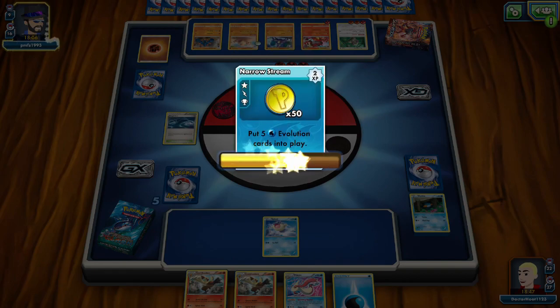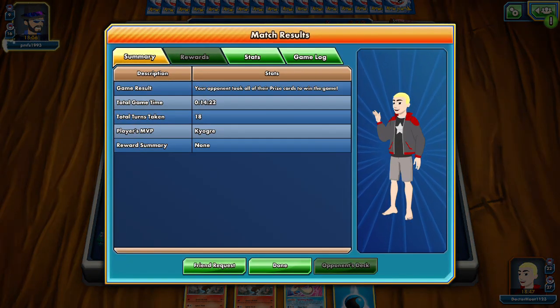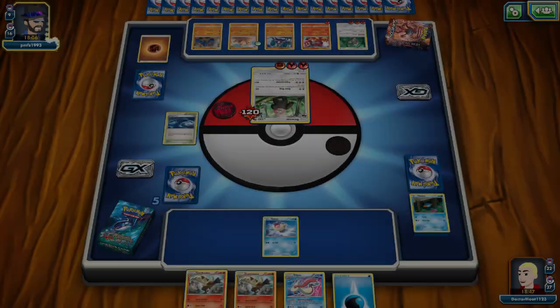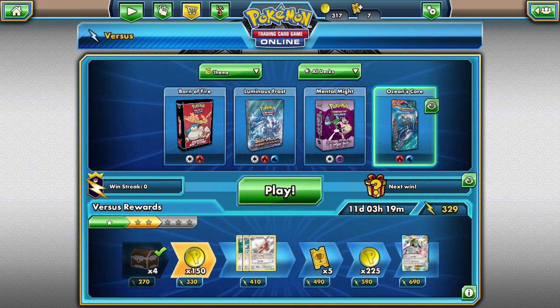That was a good game though and I got to play 4 evolution cards. That was progress - 1422. That's probably a good place to end the episode for now. We get some rewards - we lost so no coins, we have 329. Yeah, that'll be it for now. If you like what you see, subscribe for more content, like this video, and leave a comment if you want to see me do other stuff. I think that'll be it for now - goodbye, have a good day.